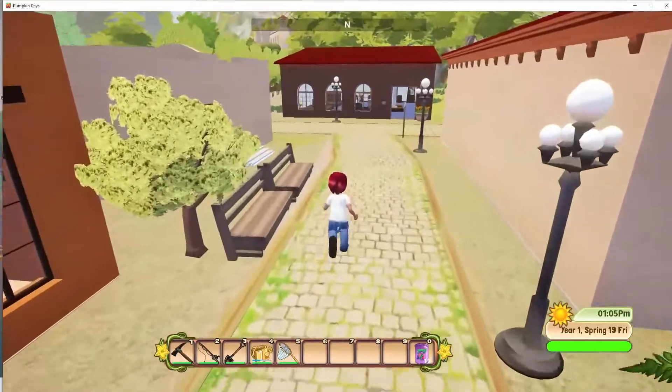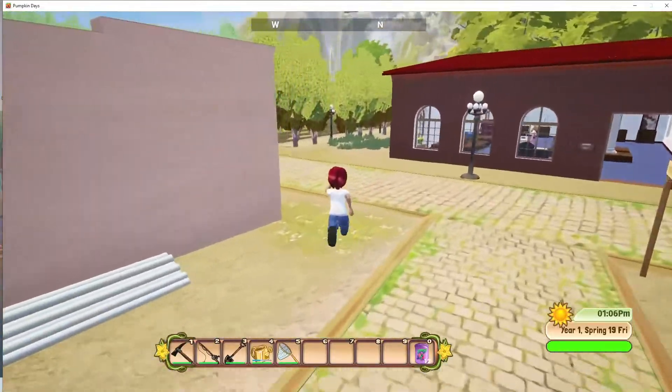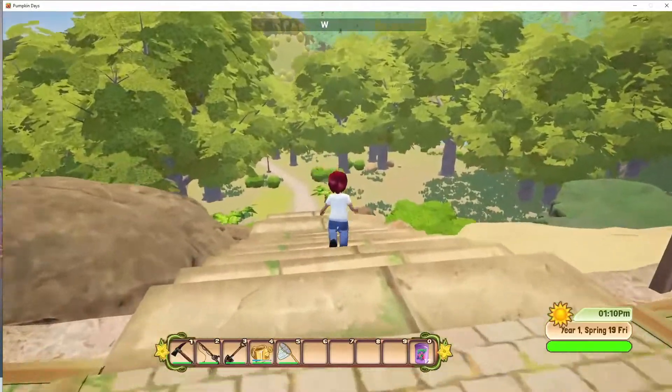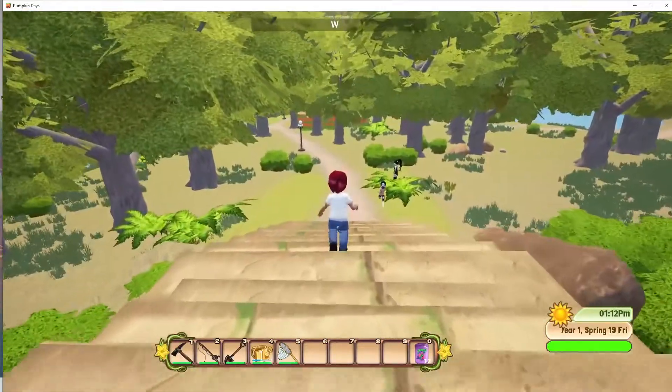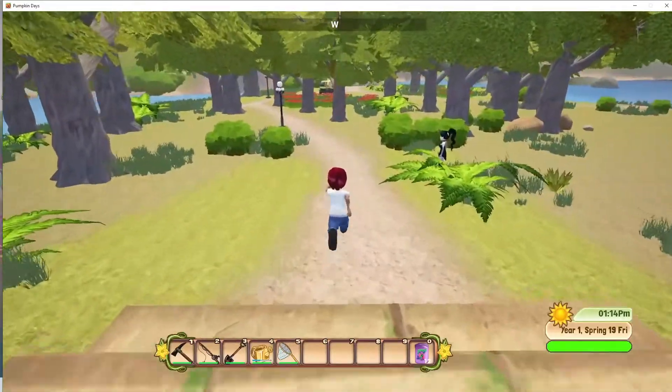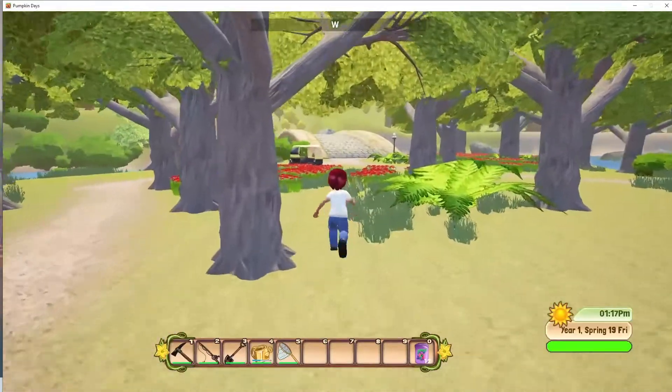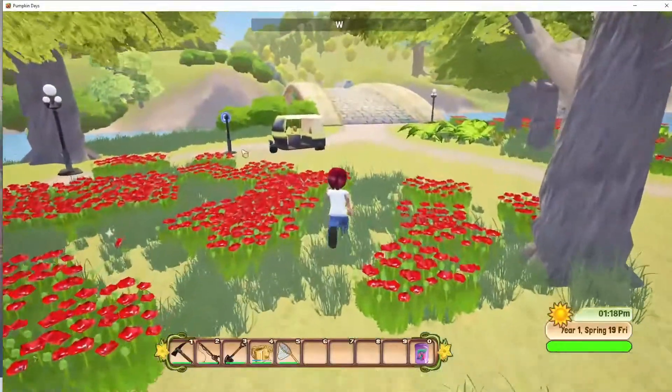Let's get to the waterfall — it's a long run. We'll pick up some things along the way. There may be some flowers we don't already have for the museum, and we have a bug net now, so we might also try to catch a few things.